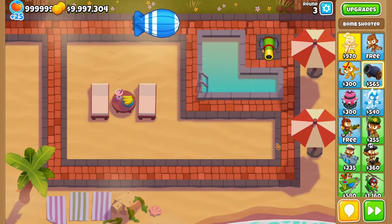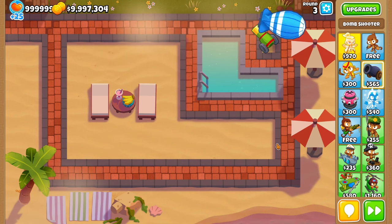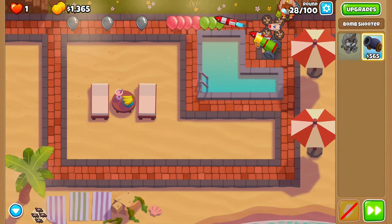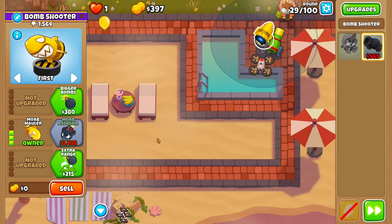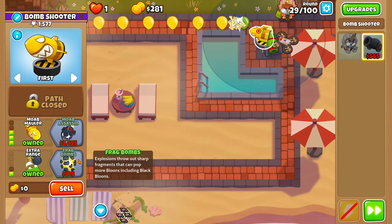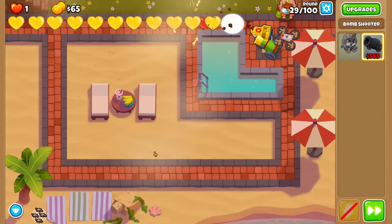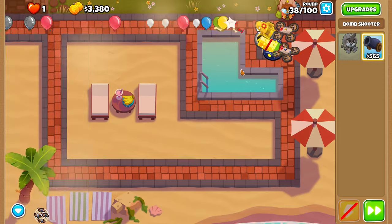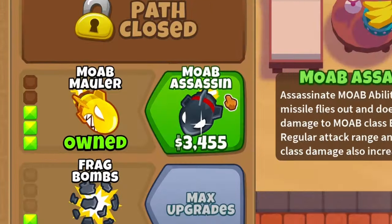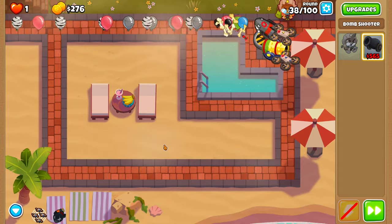Balloons aren't the only thing coming in this game. Instead, blimps called MOABs are going to start appearing, and while the cluster bomb will be great for small balloons, it's going to be no match for MOABs. To deal with this, we're going to need to upgrade our first cannon again to a MOAB Mauler. With the cluster perfect for small balloons, the MOAB Mauler is sculpted to deal high damage to any blimp it sees. But this won't be enough damage by itself — we're going to need to upgrade it once again to a MOAB Assassin. This gives us access to an insane ability that will shred through a MOAB in an instant, activated simply by using this button.